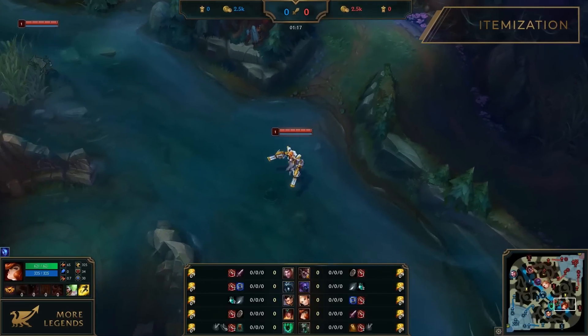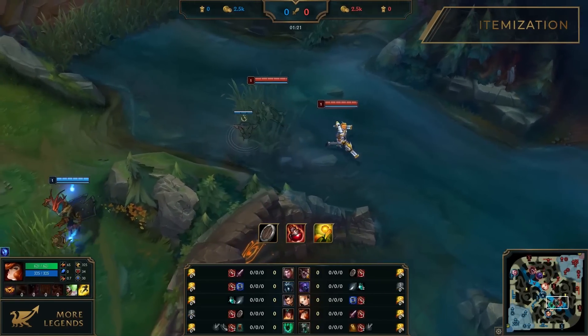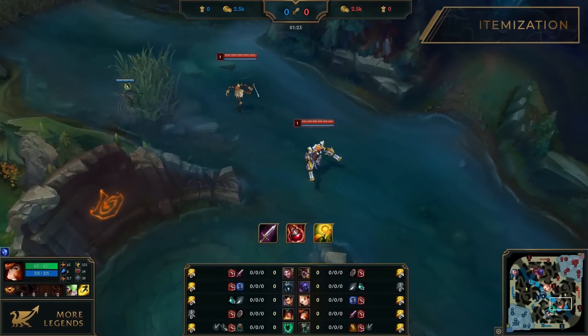As for the last rune, it depends on the matchup — since Misfortune is matched against Sivir and Thresh, she takes armor. Your starting items might vary. If your enemies have lots of early game poke, start with Doran's Shield as a defensive option. If you want to play aggressively right away, Doran's Blade will suit you better.